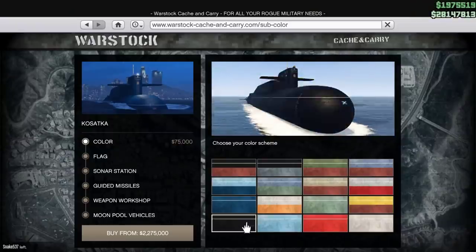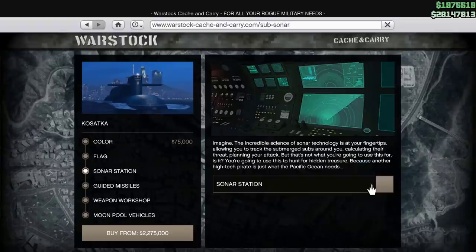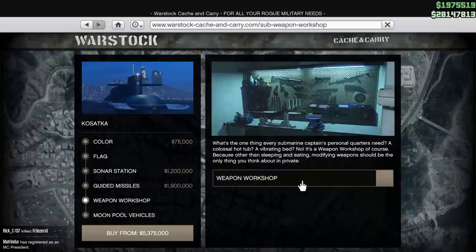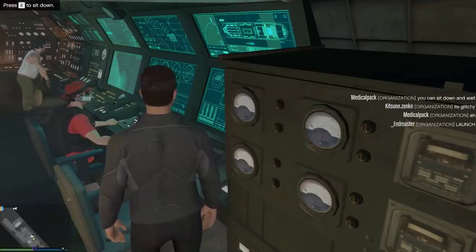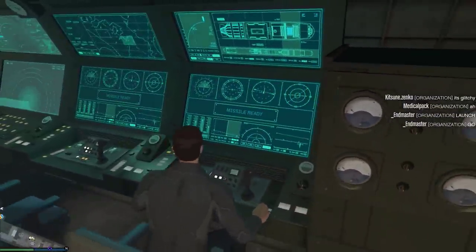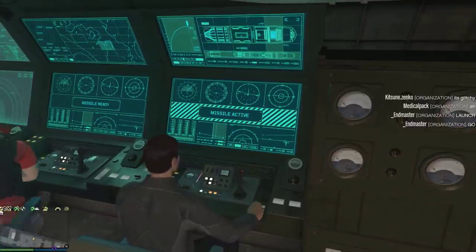Submarine Missiles will set you back the base price of a submarine plus the price of the Guided Missiles addon, which will set you back about $4.1 million. That is if this is all you're going to buy, after which there are zero further payments whenever you want to use this thing, besides the insurance cost of blowing up tryhards on Oppressor Mark IIs. The Guided Missiles take one minute to reload upon getting blown up, but with the use of two gunners at once having separate cooldown timers, your rate of fire can effectively be doubled.